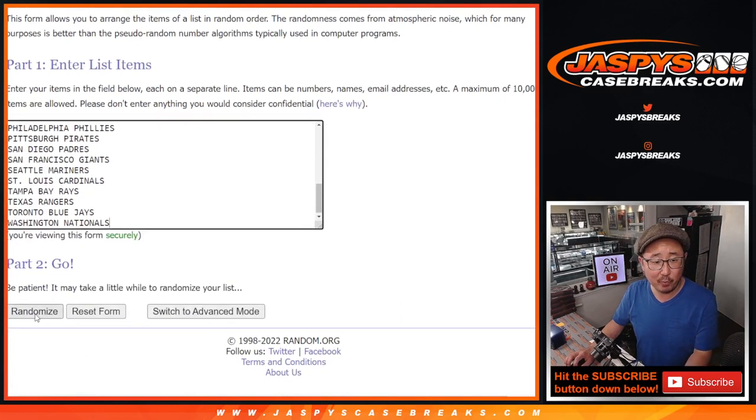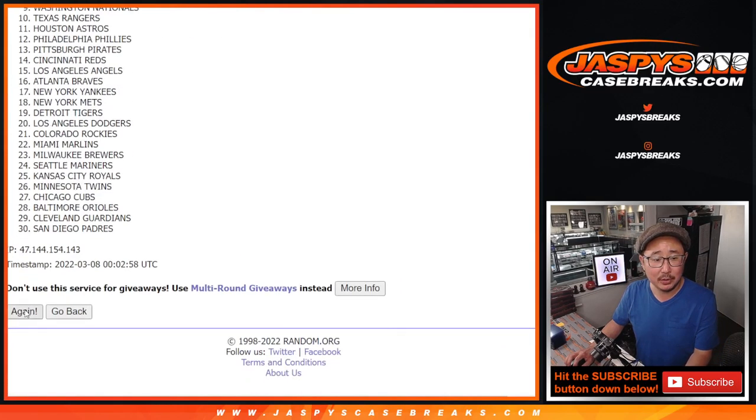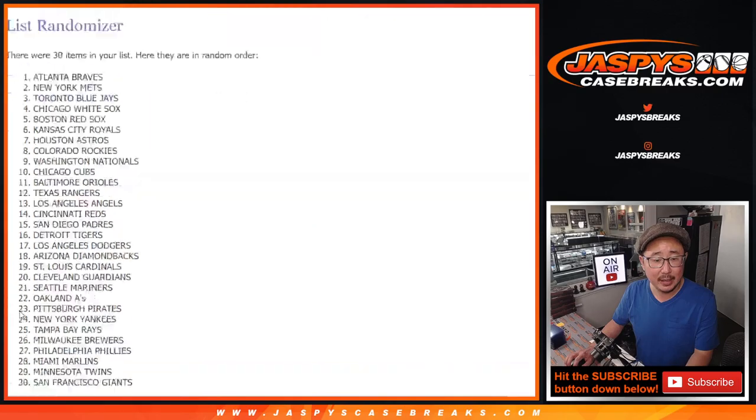2 and a 2, 4 times, 4 the hard way — rolling 1, 2, 3, and 4. Then 2 and a 2, 4 times, hard 4 for the teams — rolling 1, 2, 3, and 4.